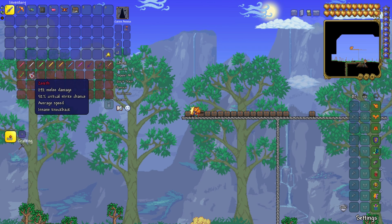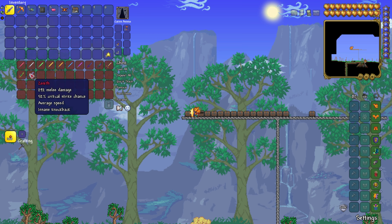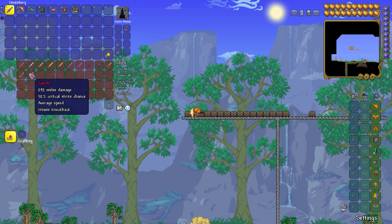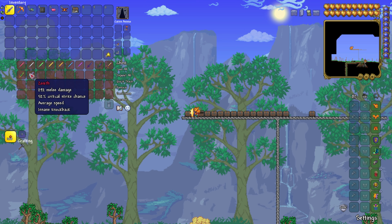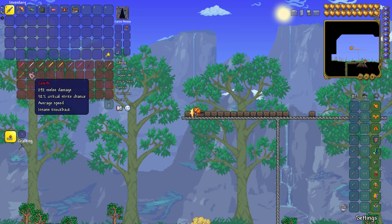If you would like to make the Zenith, you're going to need the Terra Blade, Meowmere, Star Wrath, Influx Waver, the Horseman's Blade, Seedler, Star Fury, Beekeeper, Enchanted Sword, and a Copper Shortsword — all at a mithril or orichalcum anvil. And then you'll be able to make the Zenith, the best sword in the game, because it just shoots out swords, which is awesome.